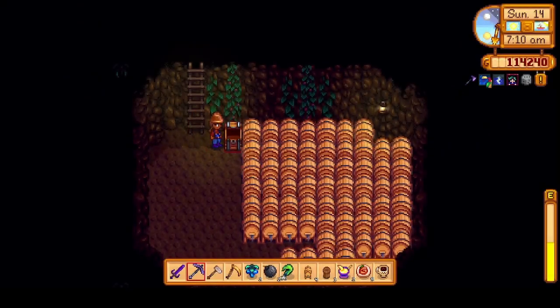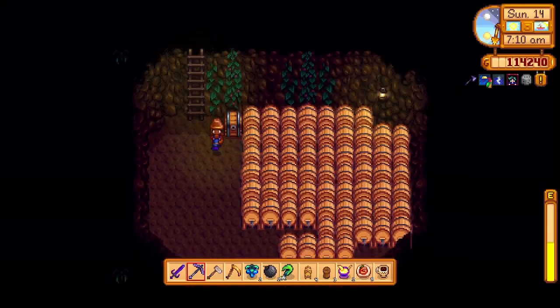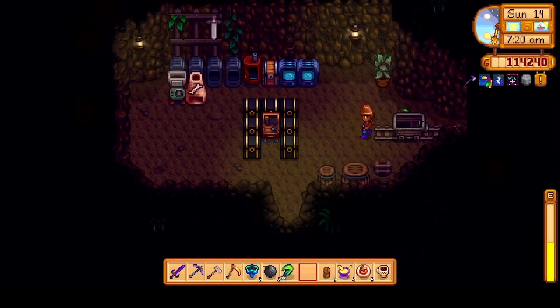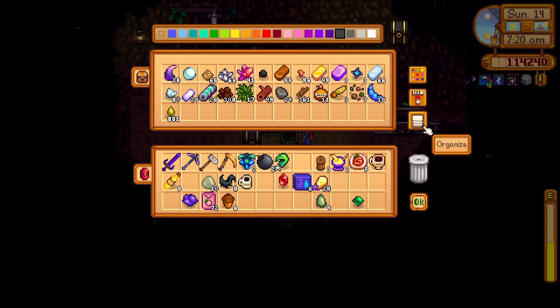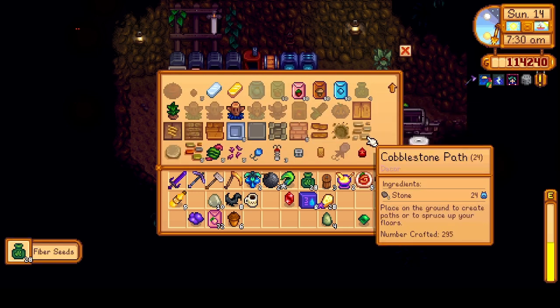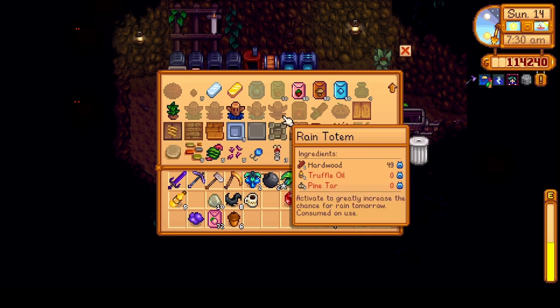Let's check what's going on down here — not a whole lot. Got 5 starfruit wines — we'll sell those. I'll put these new kegs in here. We got 7 more mixed seeds so I can probably make some more fiber. We could also make a warp totem to Ginger Island — we'll just need to have some ginger in here.